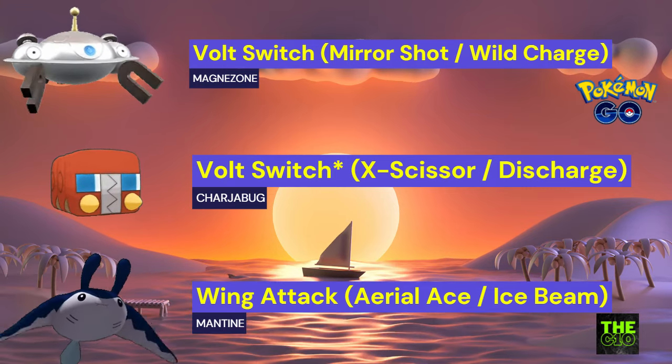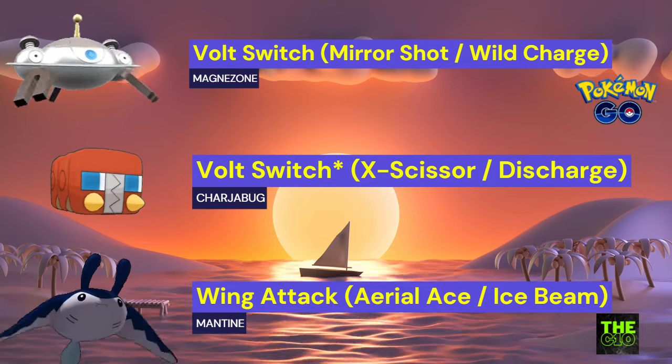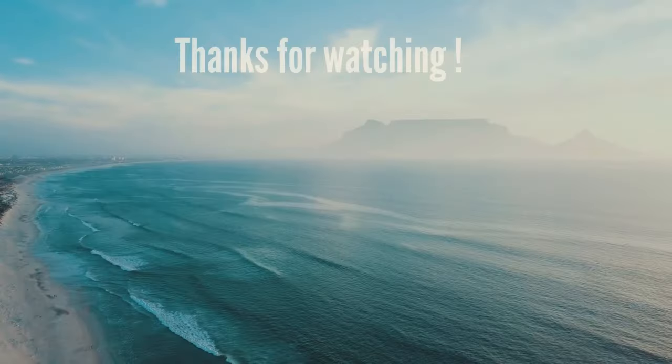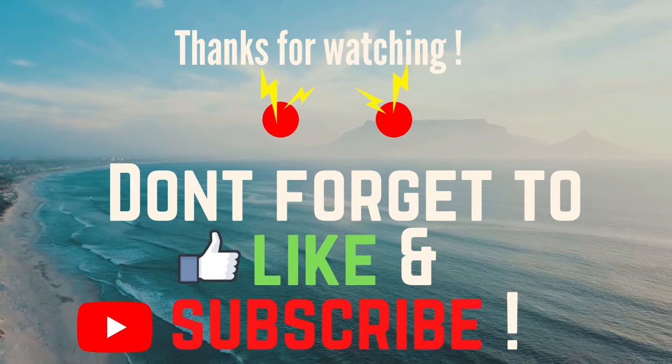For the final team, we have Magnezone, Charger Bug, and Bantyne. Magnezone in this cup will eat almost everything except fire types and ground types. Bantyne will be your safe swap, and for the end game where shields are down, Charger Bug will be your closer. Do check out this team.